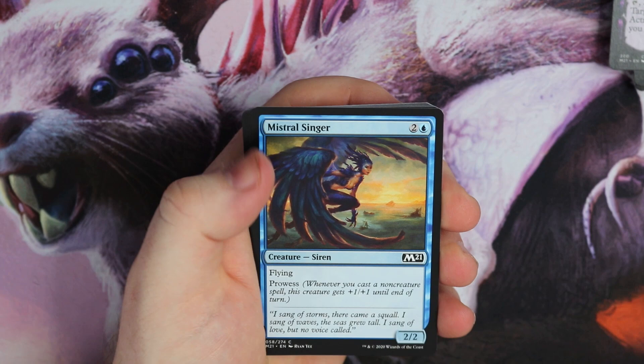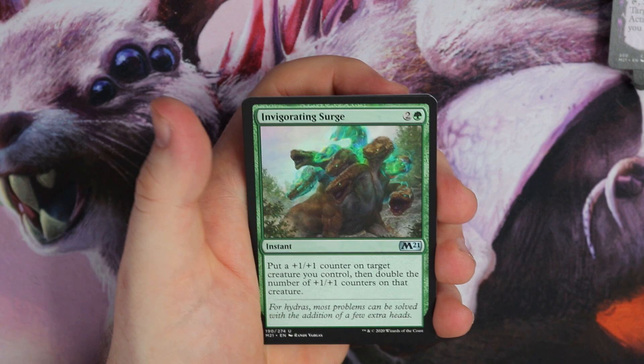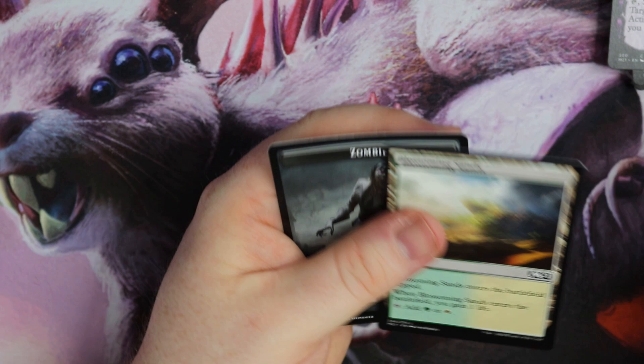Duress, Arsonist — you can see I'm speeding up towards the end. Llanowar Visionary — really good. We get another alternate art Magmut, very nice. And the Blue Sanctum. Eliminate, Invigorating Surge, and it's Temple of Silence and a Blossoming Sand. Last three packs — are we going to find Ugin in the last three packs?